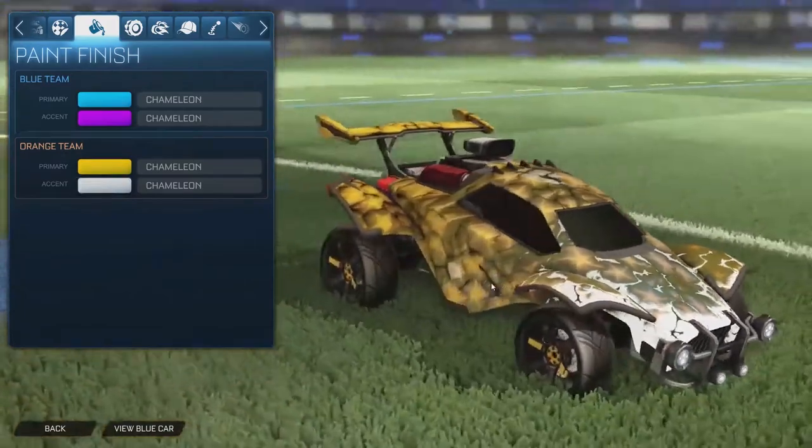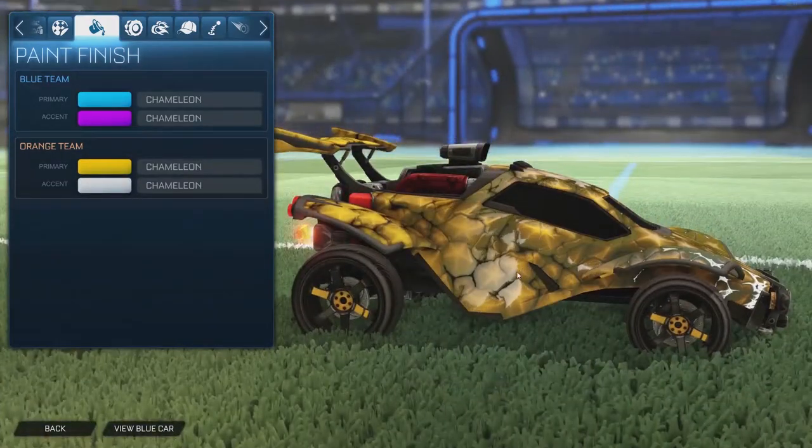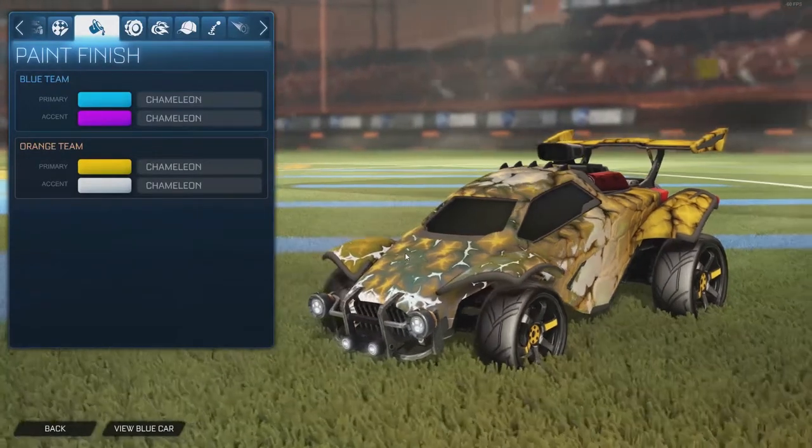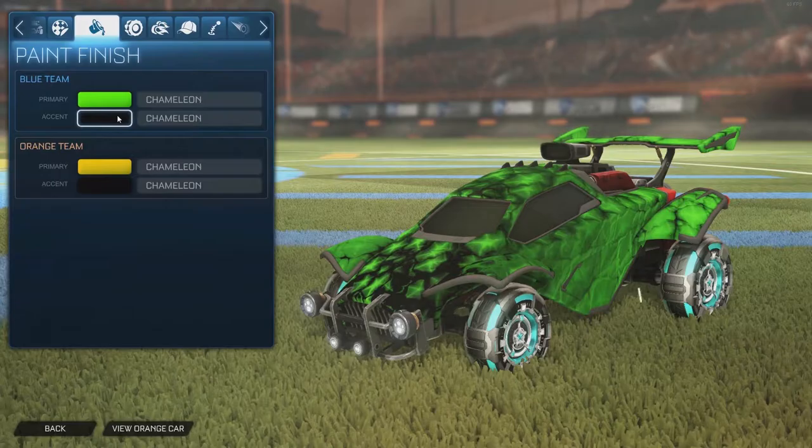I'm going to keep it as black — that has to be the right color combination, because white doesn't look that amazing. The way it mixes with the floor when you're in-game makes the colors look a lot different, so I think I'm just going to stick with the black.